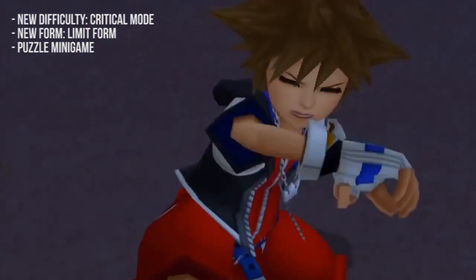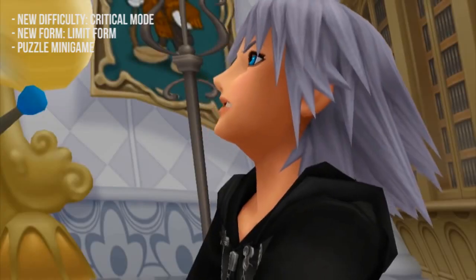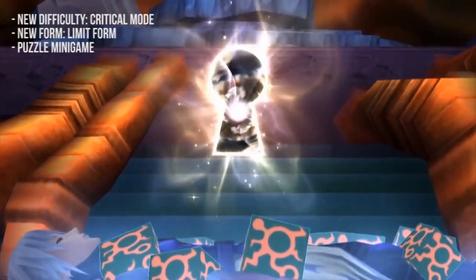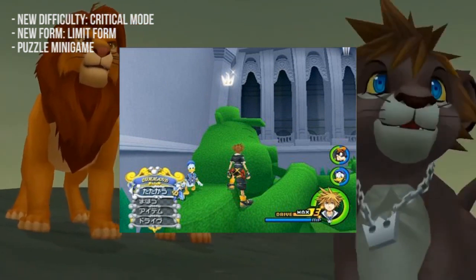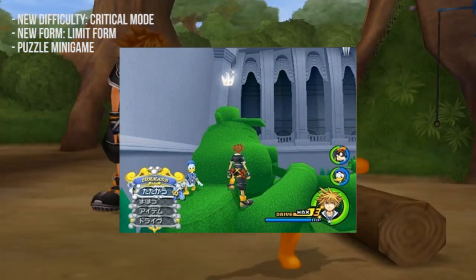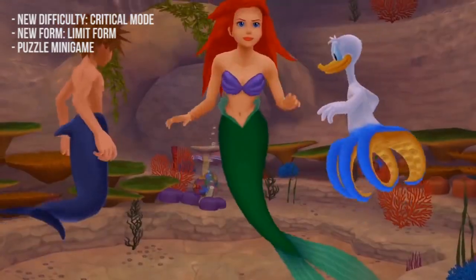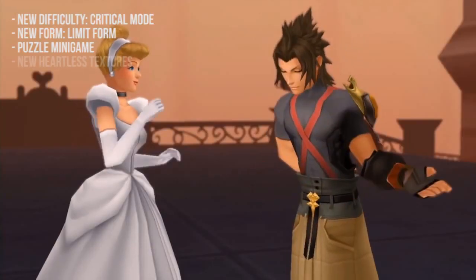There is a new mini-game called Puzzle which unlocks special items such as synthesis items and weapons. In each world there will be crowns floating around — you collect these and it unlocks a puzzle piece, and then via the journal you can put together these puzzle pieces to receive special items.